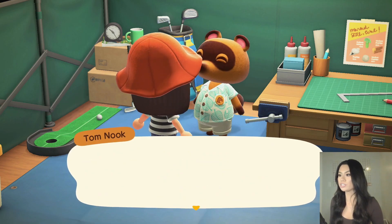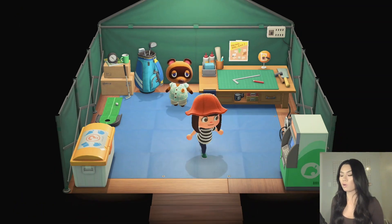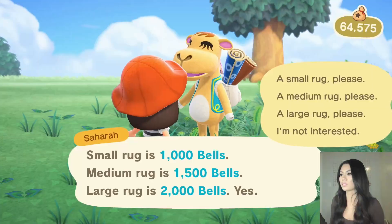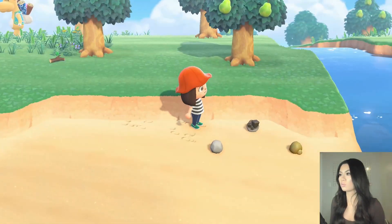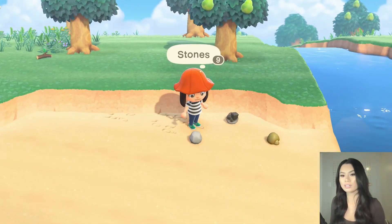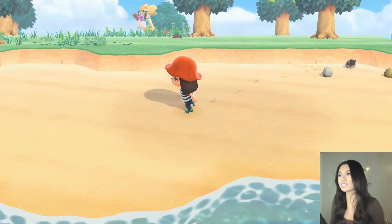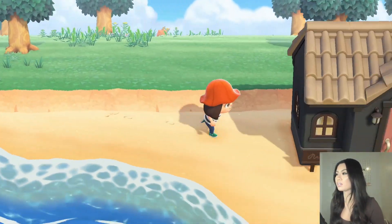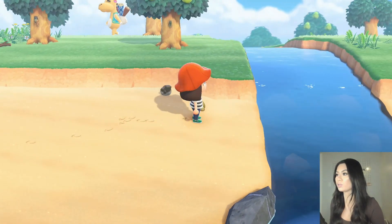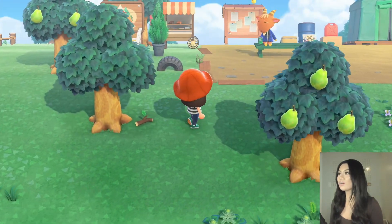Okay, so now we have to build a bridge first. Oh my gosh, I used all my materials for the shop. Hopefully I have more materials in my storage — let's go check. Sahara is here! Let's do a medium rug — she's so cute. We have zero materials that can go towards the bridge. Like, what am I going to do with nine stones? Let's actually check the storage in our home. Oh wait, I do have the materials for this — let me go grab that. So we need the stones and then we also need the clay.